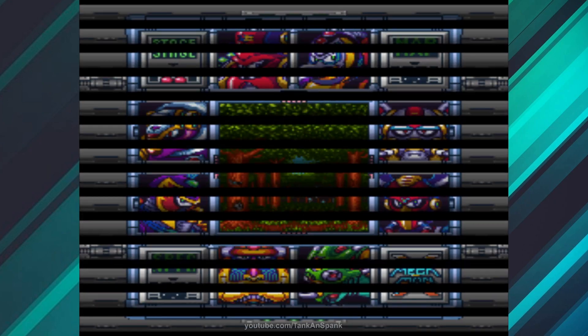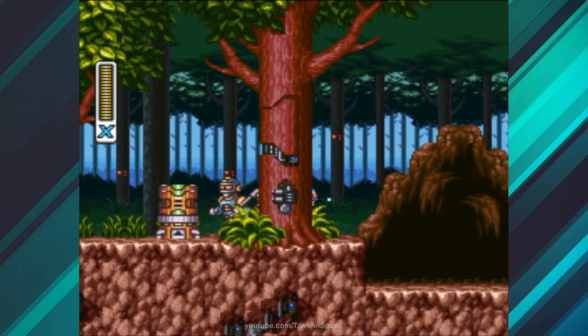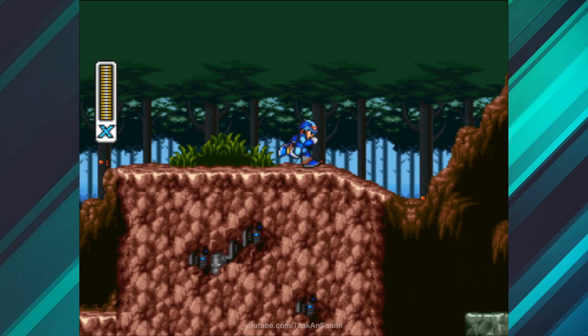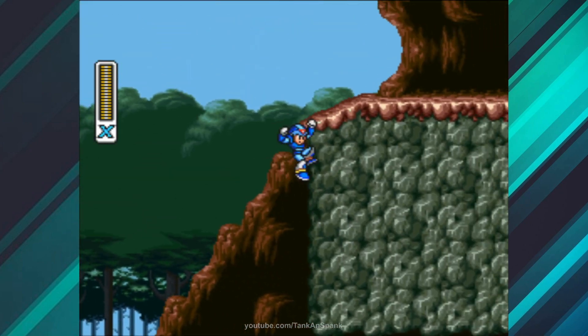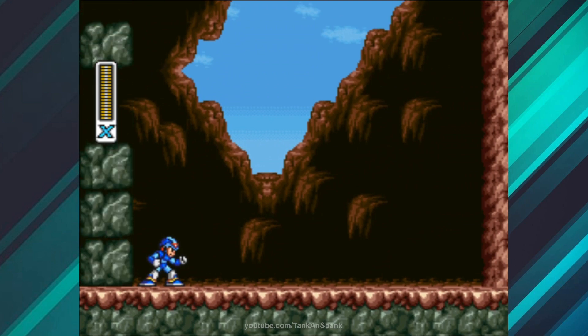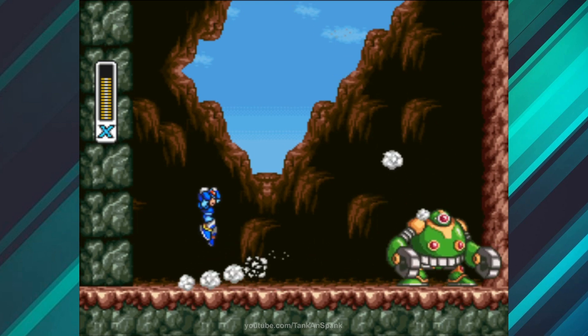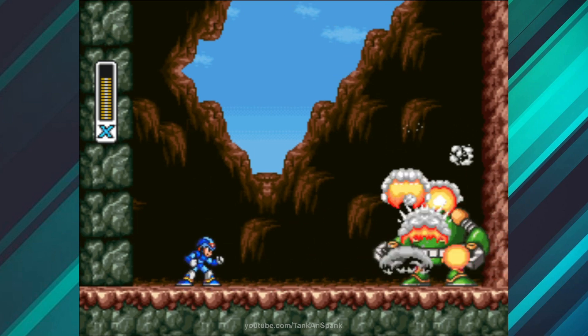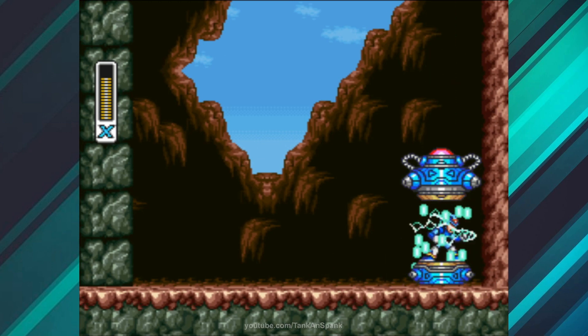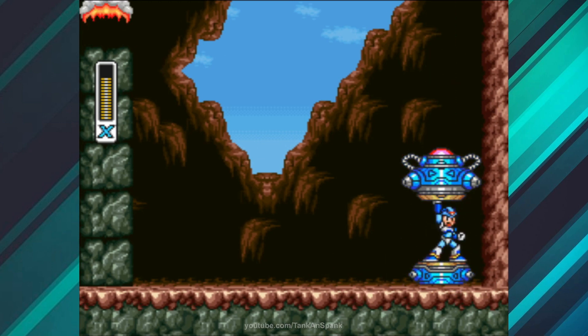Head to Sting Chameleon's stage to obtain your second capsule, the body upgrade. Again, the leg upgrade plays its part, allowing X to dash jump above the cavern below. Up above, X will face a mini-boss which will take a significant amount of firepower to defeat. But it is worth all the effort, because X will be rewarded with a body upgrade which reduces damage by a staggering 50%. You have now increased X's health pool by over two times, and four times with the sub tank.